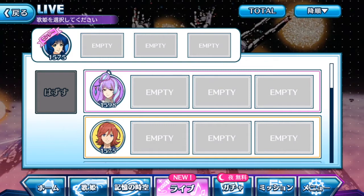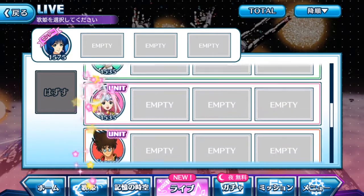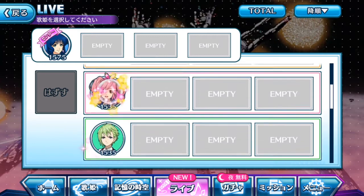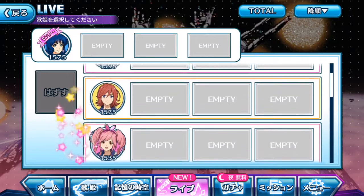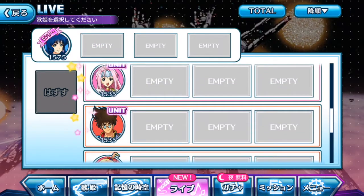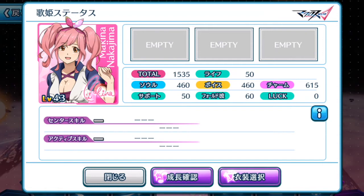I'm going to pick 3 divas with the same total value. We have Machina, Reyna, and Milene. If I pick Machina, her stats are 4, 6, 4, 6, 6, 1, 5 — she's better at charm, which makes sense as the pink character. Reyna on the other hand is better at voice.